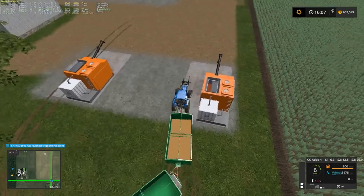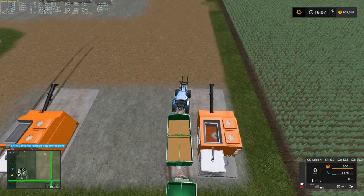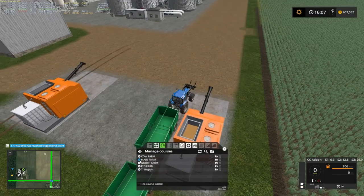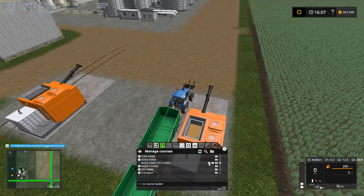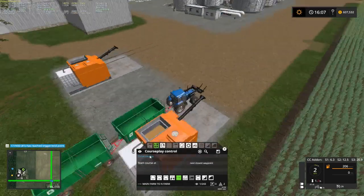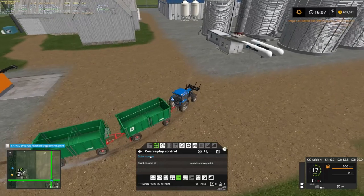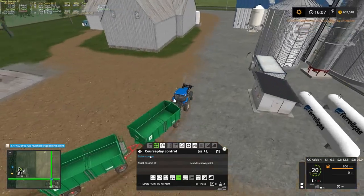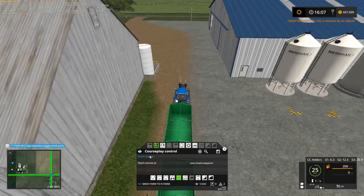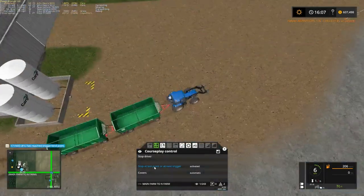I like the way I got this set up though — I think that turned out pretty good. Main farm to north farm — that's what we want. Those will keep on making seeds. We need to get a pallet master down here and some kind of shed to store them in. Drive course, stop at the last — and oh, I knew it was going to be a problem. Hopefully he'll make it to the truck.